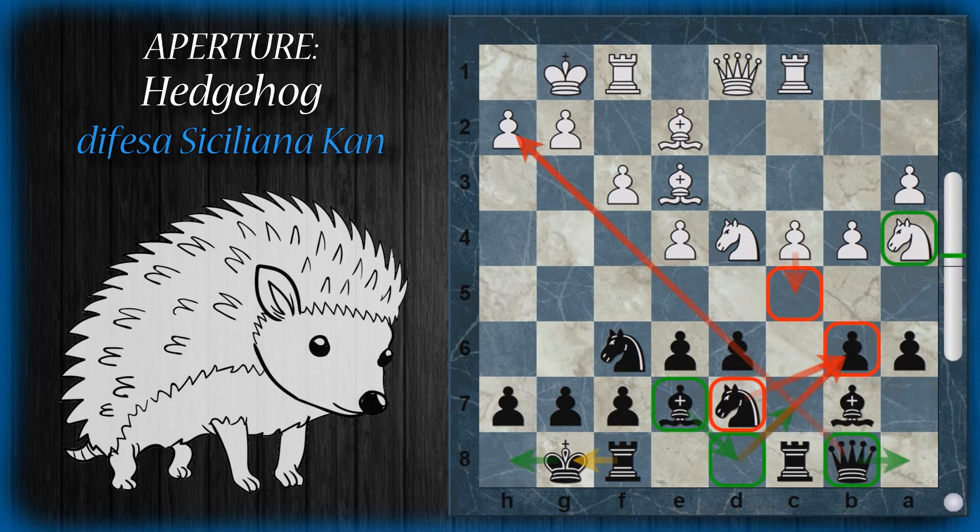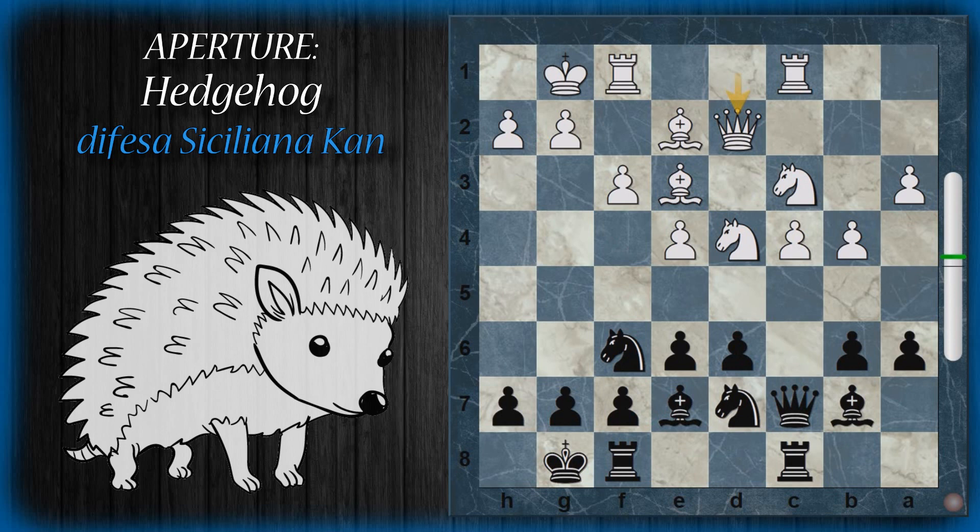Il bianco sta cercando il modo di poter giocare C5, ma al momento questa mossa non è fattibile e dovrà aspettare. La situazione è molto complicata perché per giungere a qualche rottura i giocatori devono manovrare parecchio — si tratta di partite molto strategiche in cui i giocatori cercano in tutti i modi un appiglio per poter attaccare l'avversario. Un'altra possibilità per il bianco è togliere di mezzo la donna per aprire la linea alla torre, far giungere l'altra torre in gioco e attaccare B6.